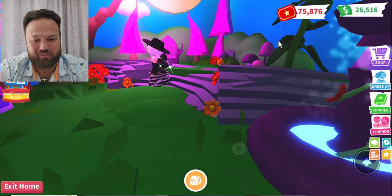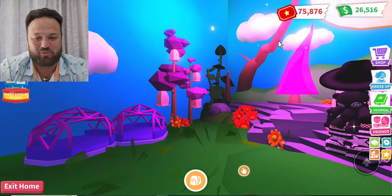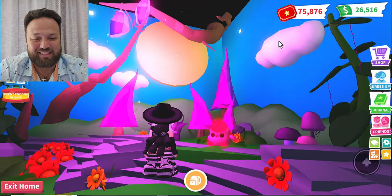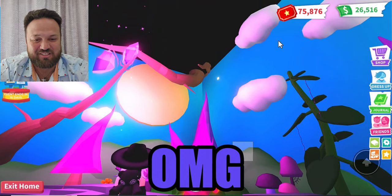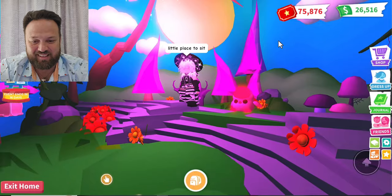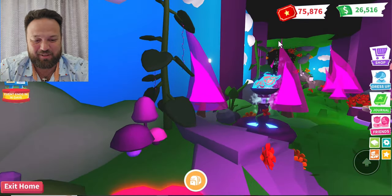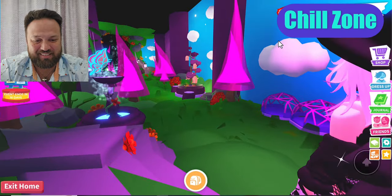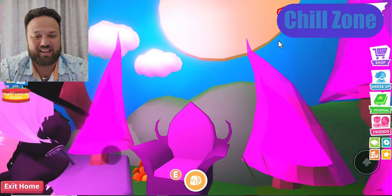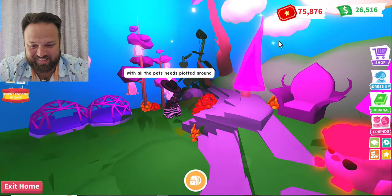Here we go — she's taking me over here first. Wow, look at this! She did this entire theme in here. The roof looks like it's space! There's a little place to sit, that's so cute. This is like a chill zone where you can just kind of hang out, relax with all your pets.